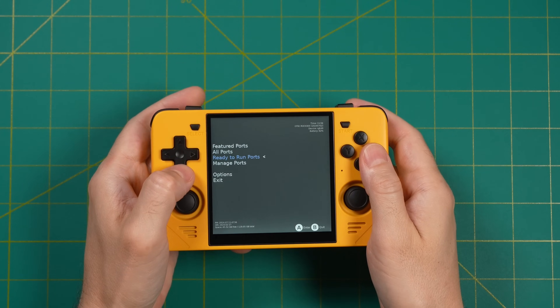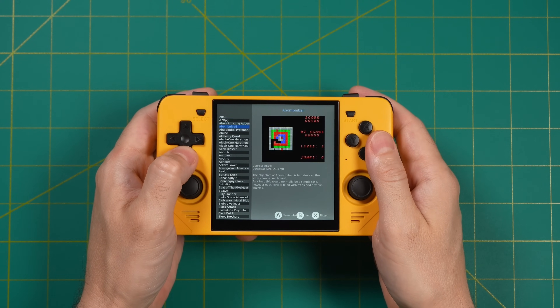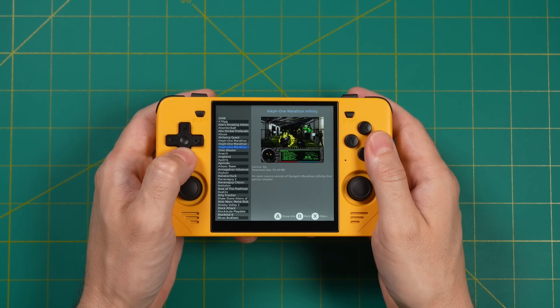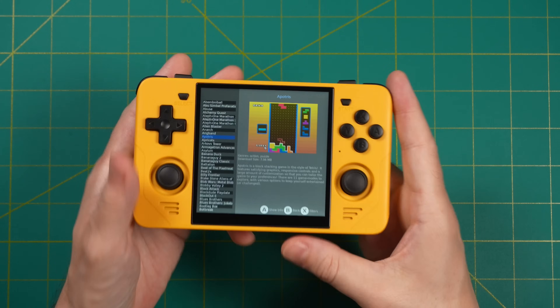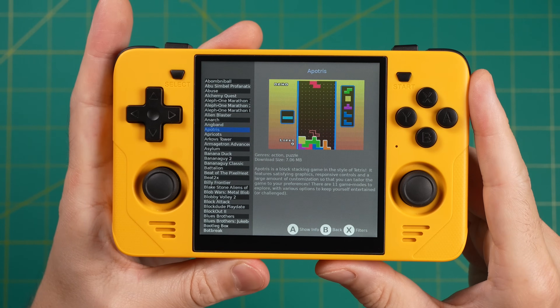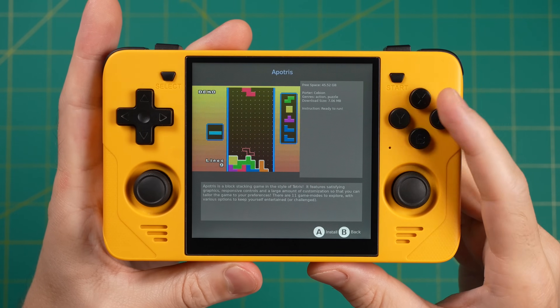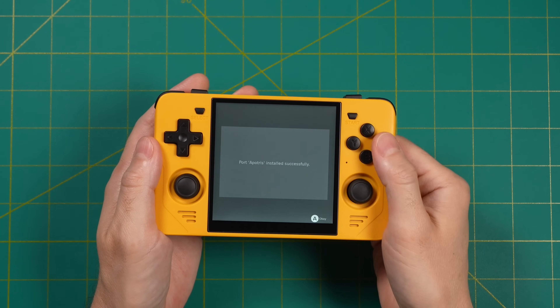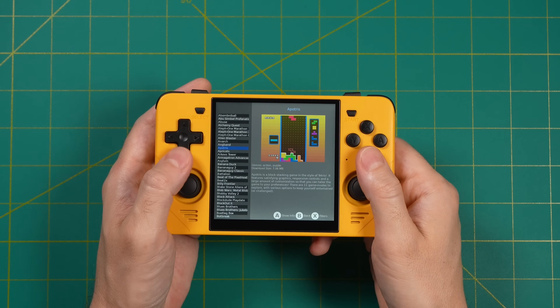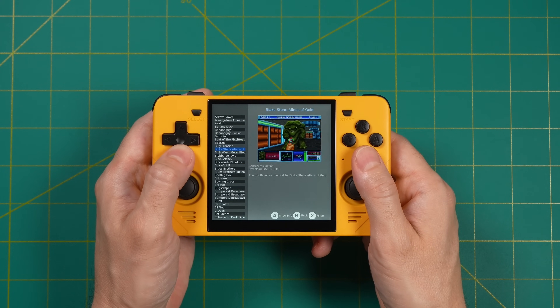Now let's actually start installing games. We'll go to Ready to Run Ports to show how simple this process is. We're going to start with one of my favorite freeware games — it's a clone of Tetris with really nice graphics. If you want to install a game, just press the A button to show a bit more info about it, then press A again to do the installation. Depending on the size of the game, it takes a few seconds up to a few minutes. It's as simple as that — the game is now installed.